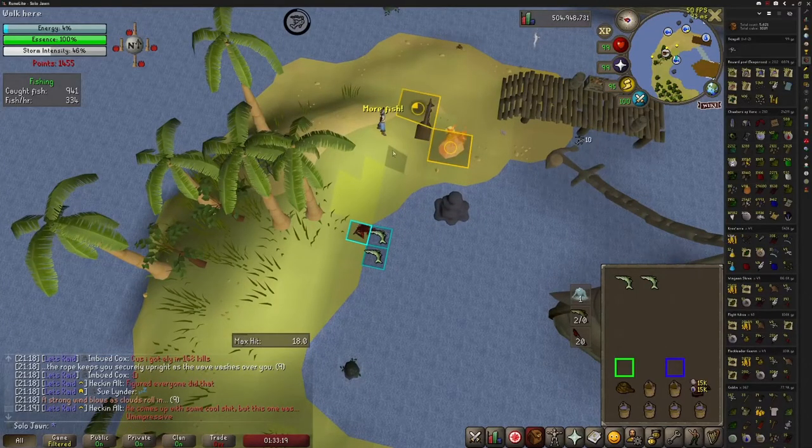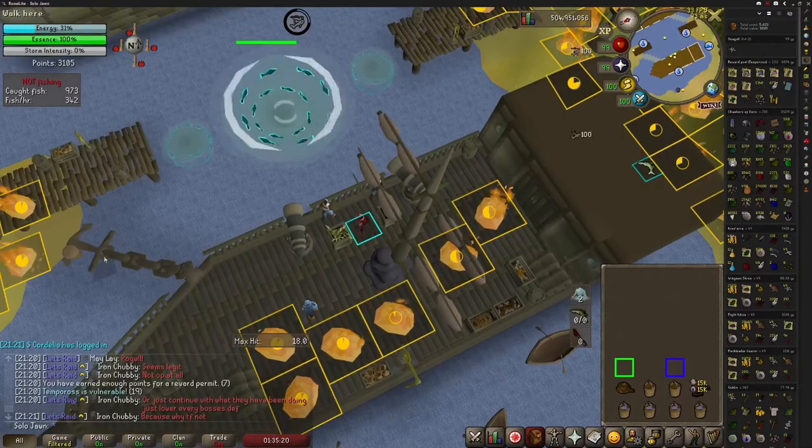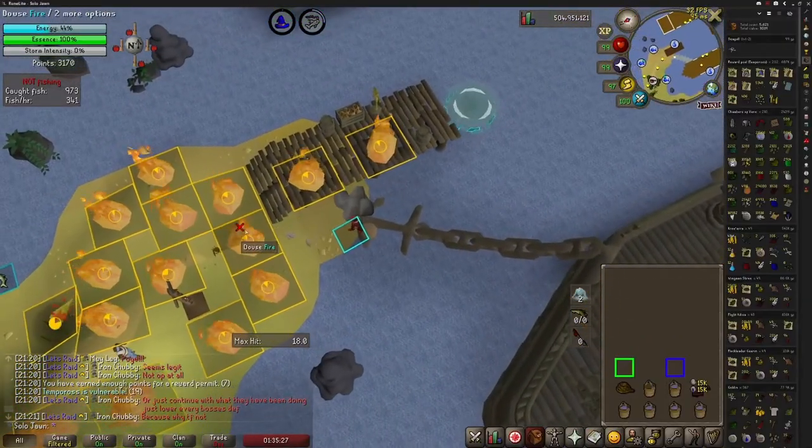Now go and catch and cook 19 more fish. Pay attention to the fire as it can spread to where you're standing and burn your fish. Load the cannon fully once you've cooked all your fish — do not attack the boss until you've loaded all of your fish. Then attack the boss until it's at 97% energy again.